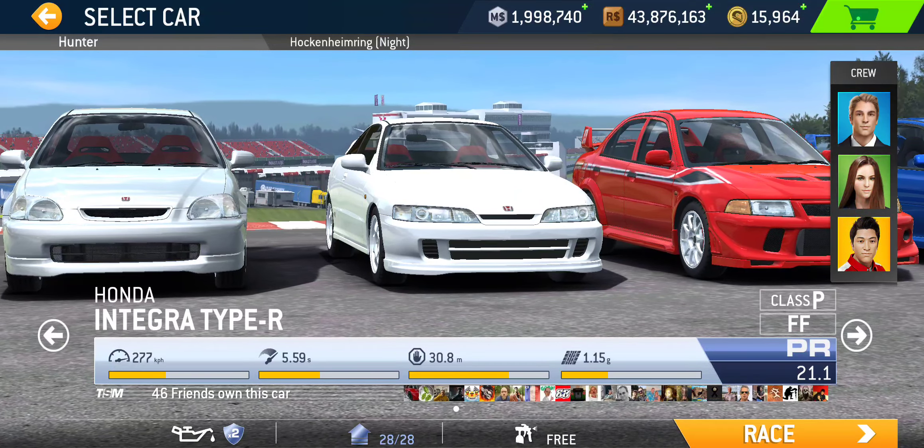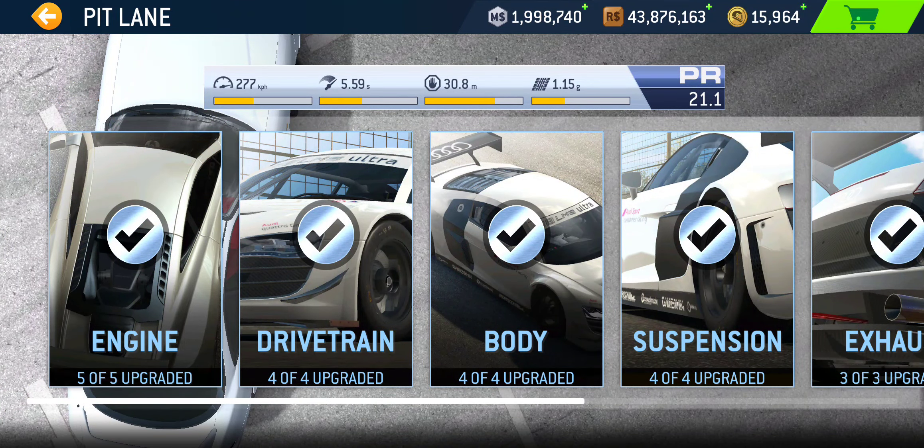Upgrade-wise, the stage 1 upgrades — 7 upgrades available for racing dollars before spending any gold — cost the exact same as the Civic: 30,800 racing dollars, bringing your PR up to 9.0. To fully upgrade this car normally, it'll cost 179 gold and 127,100 racing dollars. Racing dollar-wise it's the same as the Civic, but gold-wise they're a little bit pricier, although 179 gold isn't too bad.